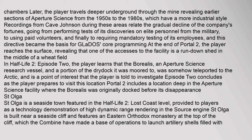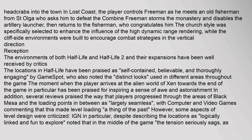St. Olga is a seaside town featured in the Half-Life 2 Lost Coast level, provided to players as a technology demonstration of high dynamic range rendering in the Source Engine. St. Olga is built near a seaside cliff and features an Eastern Orthodox monastery at the top of the cliff, which the Combine have made a base of operations to launch artillery shells filled with headcrabs into the town. In Lost Coast, the player controls Freeman as he meets an old fisherman from St. Olga who asks him to defeat the Combine. Freeman storms the monastery and disables the artillery launcher, then returns to the fisherman, who congratulates him. The church style was specifically selected to enhance the influence of the high dynamic range rendering, while the cliffside environments were built to encourage combat strategies in the vertical direction.